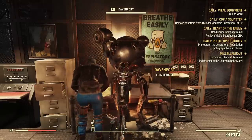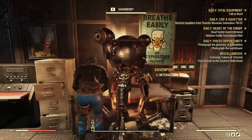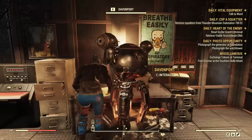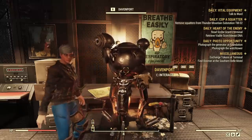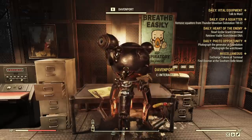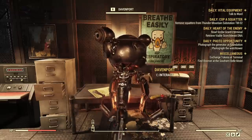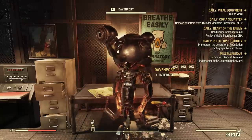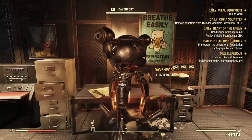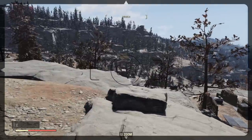Very important warning: when I was grinding reputation on my other character for Settlers, I had a bug. When I grabbed both dailies and made photos of the Crater for the Vital Equipment daily, and went back to collect both rewards, he didn't give me reputation for the Vital Equipment quest. What I now do on that character is complete the Photo Opportunity daily first and then do the Vital Equipment daily — it seems to fix that bug.